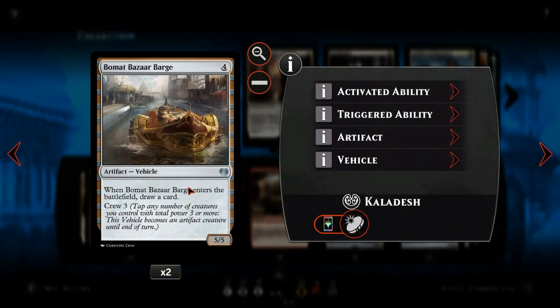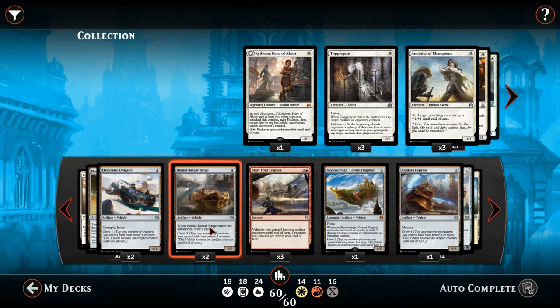Next we have two copies of Bomat Bazaar Barge — a four mana 5/5 vehicle. When it enters the battlefield it allows you to draw a card, so a little bit of card draw in the deck. It does require a crew of three, so it needs a couple of smaller creatures or one of our bigger creatures.